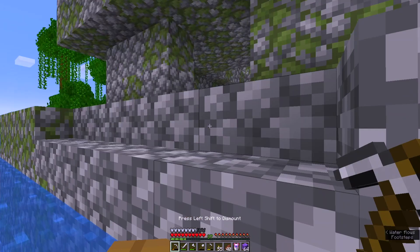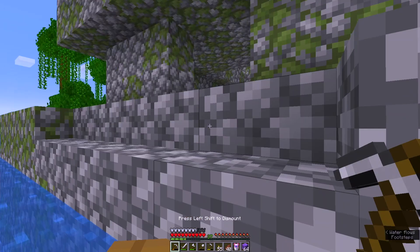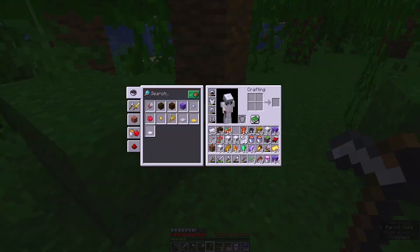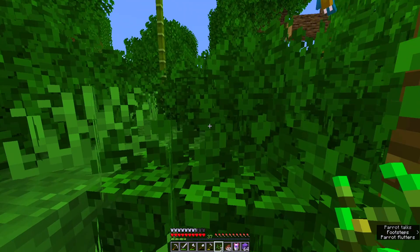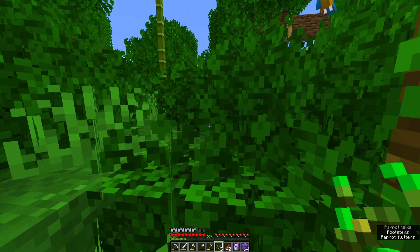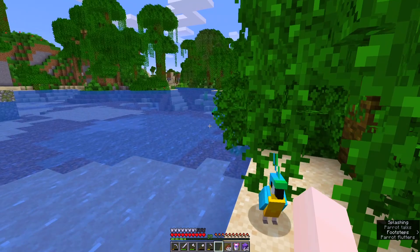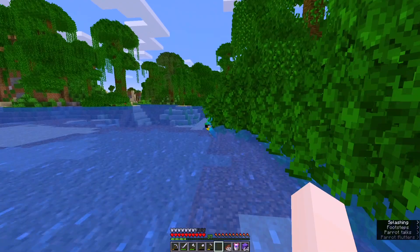Now it's time to explore this jungle and hopefully find ourselves a pet parrot. Look, it looks just like Blueberry in my hardcore series. I kind of want to find a different colored parrot. I hear another one. Oh, bamboo! Please come here, please don't be greedy. Please don't leave, just stay put. Come here, no don't fly — yes! Oh my gosh, yes. Another one! It's its twin. Should I get the twin? I kind of want two different colored ones.